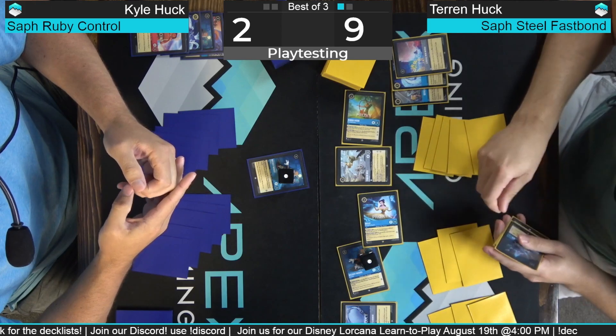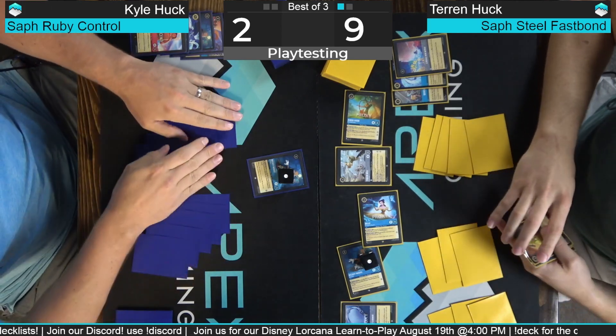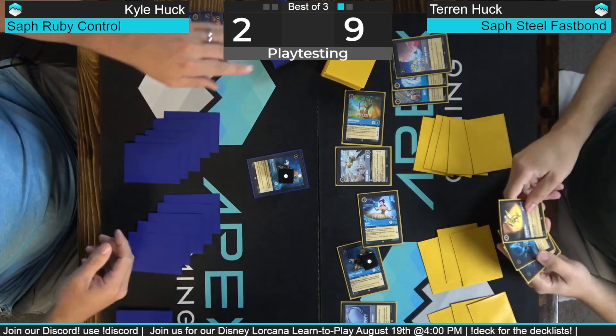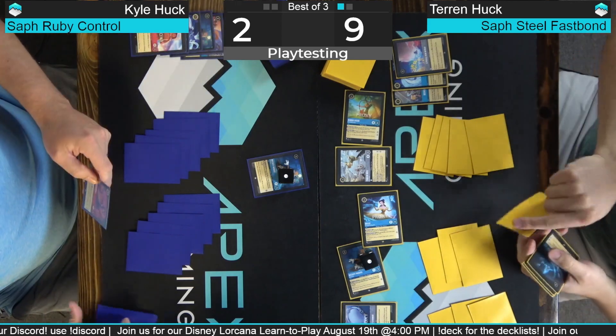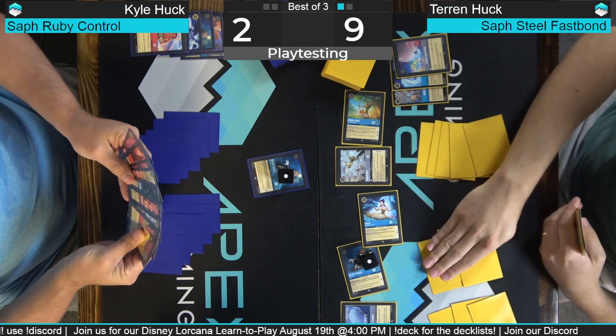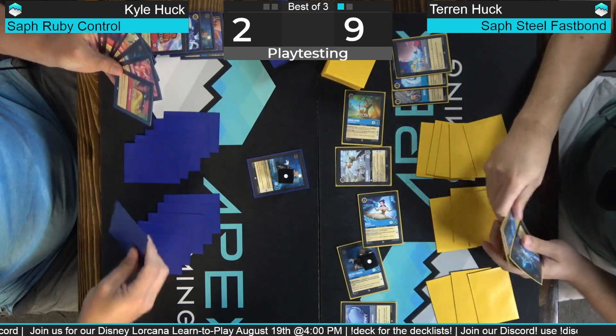Mike asked: is this the way you guys are inking and tapping — flipping cards — really how it's done or are you short-cutting? Yeah, you ink them and then tap them — you reveal them, flip it face down for the ink, and then that's your mana in this game. That's how you cast your spells. We're gonna ink Maui.